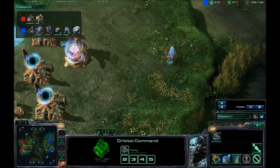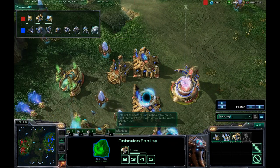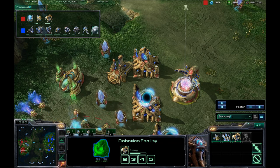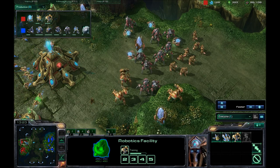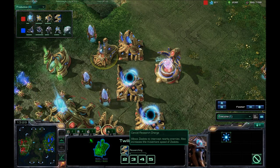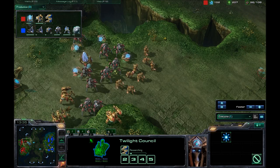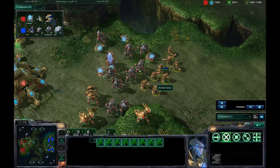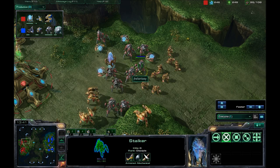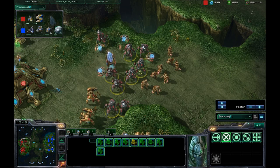Twilight Council is on the way. He is continuing to make Immortals and Sentries — he is worried about my Marauders. Twilight Council is finished. Charge is being researched and Chronoboosted. I would assume that he wanted to go for Blink Stalkers, but I don't know Protoss players as well as Protoss players. He might be thinking that the Charged Zealots are going to help him here, especially since he saw me kite them earlier.